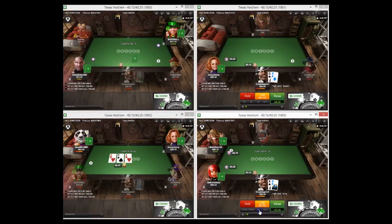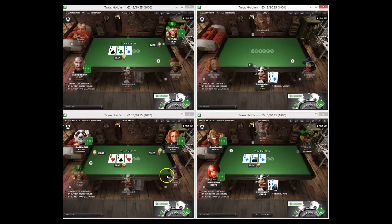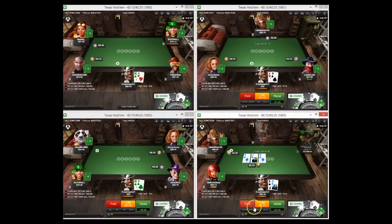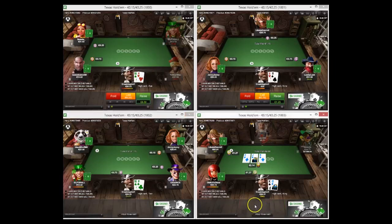King-queen here, we can three-bet or call - I'm just going to opt to call for now. Queen-eight, pretty close blind versus blind as an open, so I'm just going to open and go from there. King-queen here I called, I flopped two overs, gutshot, queen-nine flush draw - so a pretty easy call.